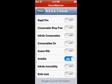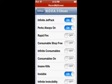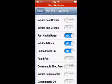The consumables are what you can buy from the game — they're not in-app purchases, they're just from the game — so you can either make them free or infinite. The other ones are pretty self-explanatory.